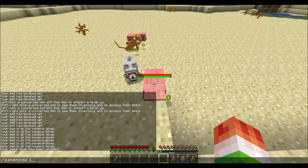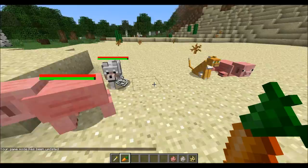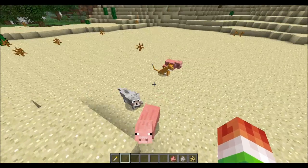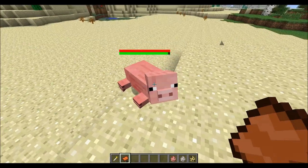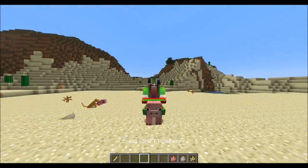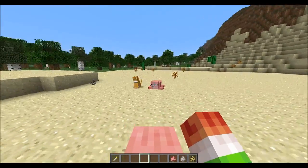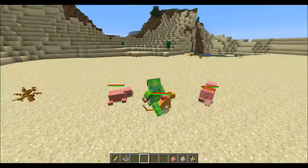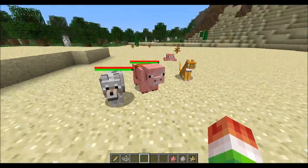It looks like he got a little hungry so let's try to feed him with a carrot — apparently you can't feed him right now, he probably has to be at a certain hunger level first. Let's throw on a saddle: shift right-click and place the saddle in the slot. Now he has a saddle and you can ride him. The controls are different — you don't need a carrot on a stick, just use WASD keys.